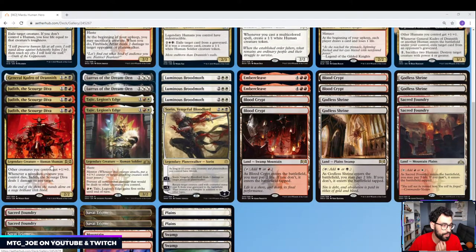We have three Judith the Scourge Diva. She's another pseudo-anthem — our creatures get +1/+0 — and whenever a non-token creature dies, we can deal 1 damage to any target. We also have Tajic, Legion's Edge: Haste, Mentor to pump up our creatures, and he prevents non-combat damage from killing our creatures. The first strike doesn't come up as much, but he's another hasty threat that pumps up the power of our other creatures, especially once you have all the anthem effects stacking.